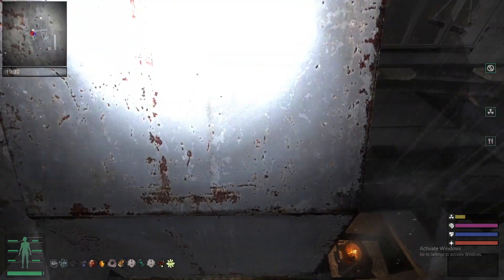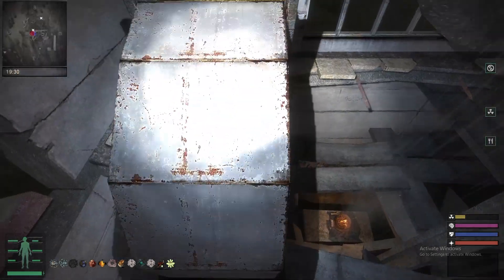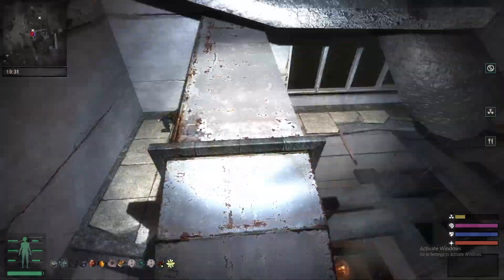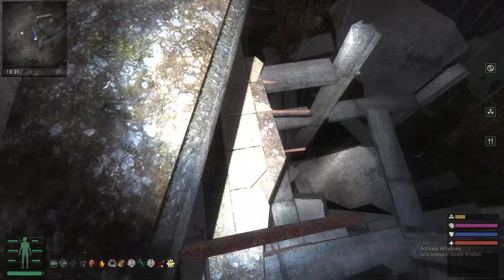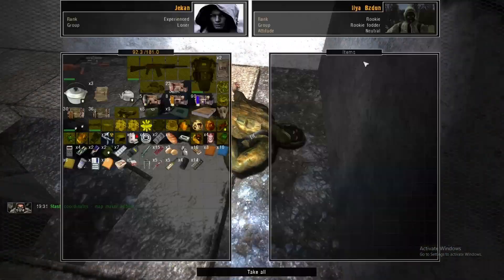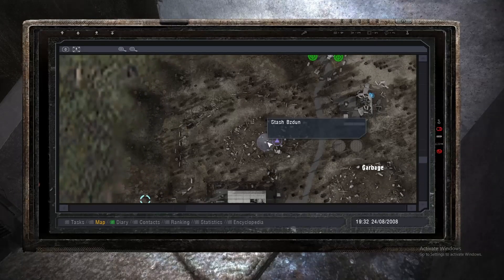It's pretty hard to do, but you're able to do it. There we go — it's much easier than doing it the other way. I'm going down here, and you'll see a body right here of Ilya Bazun, and you'll have a stash right here.